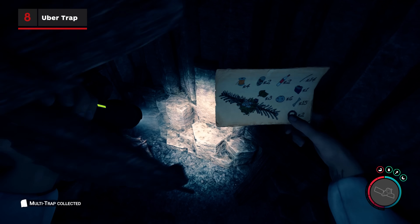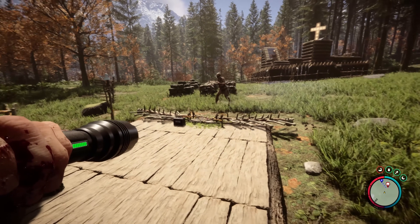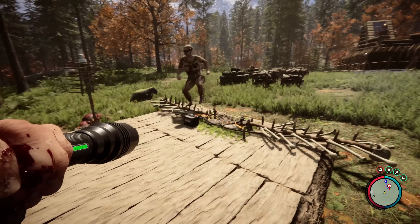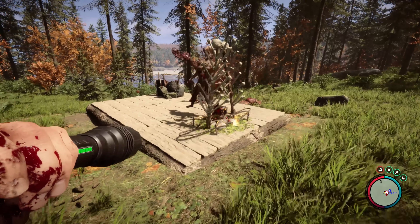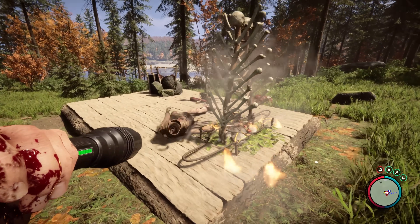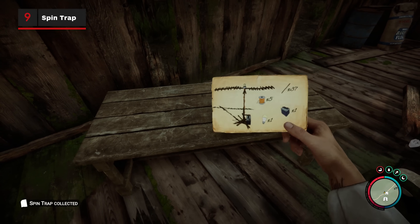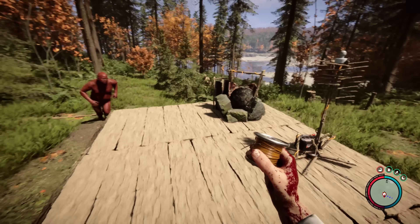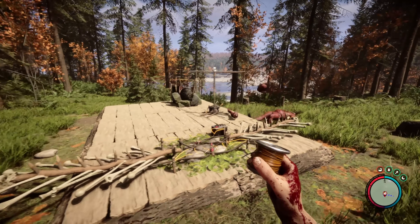Next is the Uber Trap — and no, this isn't an evil take on a cab service, but instead an electrified bear trap-esque monstrosity that shocks, burns, and crushes. Lastly, the aptly named Spin Trap, which spins, maims, and decapitates anything that walks near it. Lovely stuff.